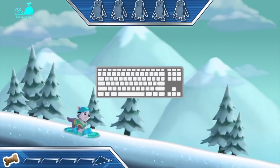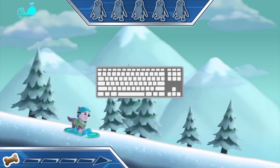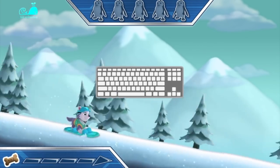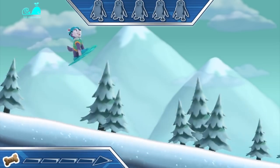The baby penguins are lost on the mountain! Help Everest slide down the mountain to find them! To help Everest jump, try pressing the space bar on your keyboard! Great! Now try pressing the space bar twice to help her do a pawesome trick! Alright! Now let's get out there and save those penguins!